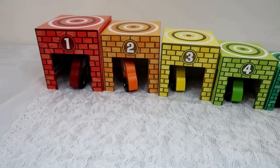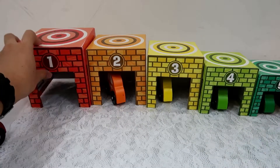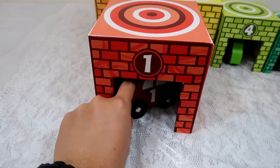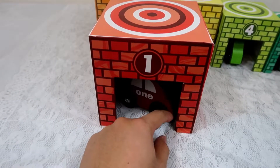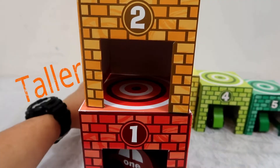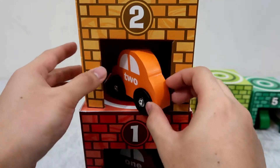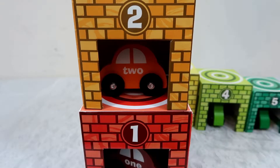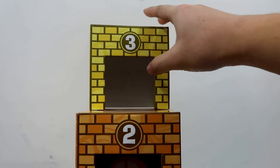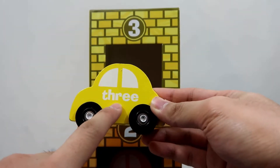Now let's stack all the garages together. Here's garage number one and here's the first car. Here's garage number two — it's getting taller — and it is an orange car. Here's garage number three and this is a yellow car, and this is how you spell the word three.